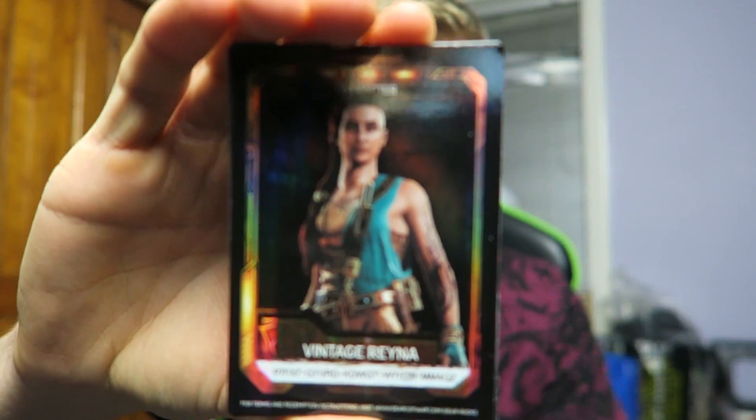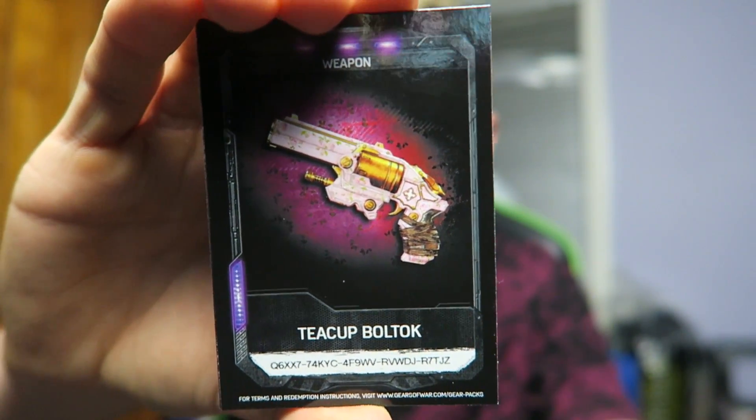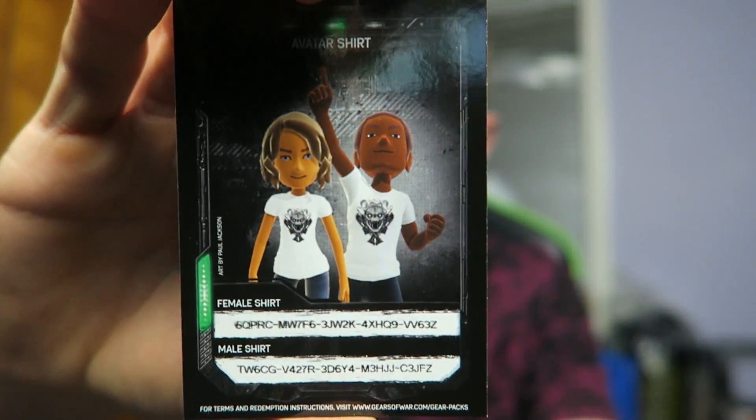Let me show you guys exactly what's included. You get a little information sticker at the beginning — it reads: 'Gears of War 4 gear packs are the main form of unlockable content in Gears 4. Earn or buy packs to receive skins, bounties, and emblems you can equip in the game. Redeem the cards in this pack for the in-game counterparts.' You also get a Gears of War omen sticker in every pack. And we are starting off strong — we've got a Legendary! We have a Vintage Rainer, an Outsider Emblem, and the Teacup Boltok weapon skin which is an Epic.